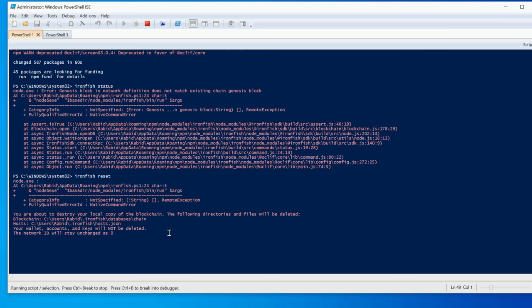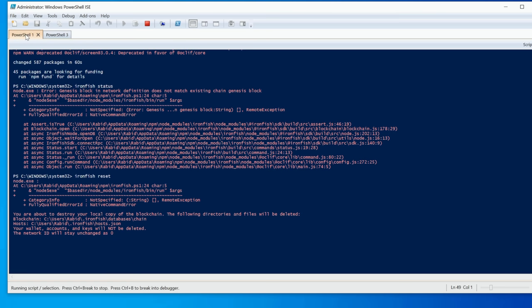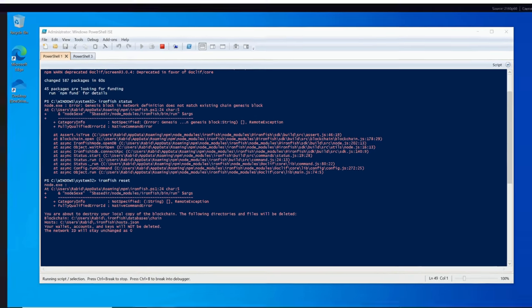After about an hour nothing updated or happened, and system logs showed nothing using any resources. So I'm going to do this a different way. Looking at where the blockchain actually is: users > rabbit > ironfish > database > chain. I'm going to leave the host.json for now and just get rid of the blockchain folder to restart it from scratch.